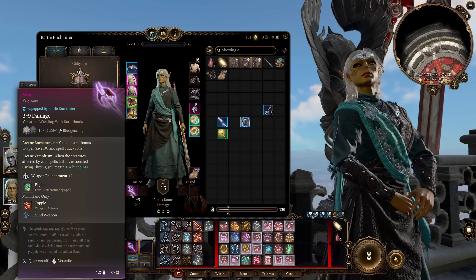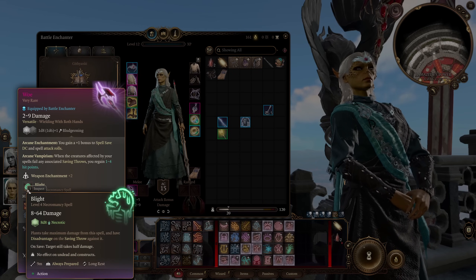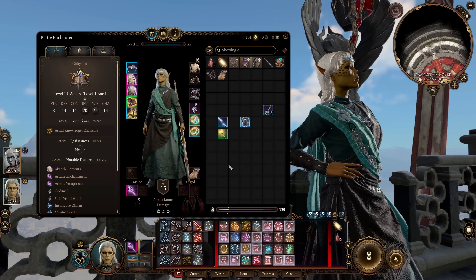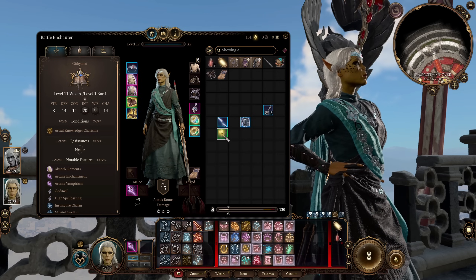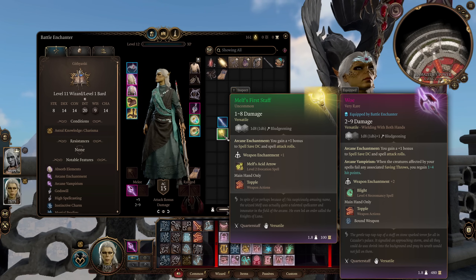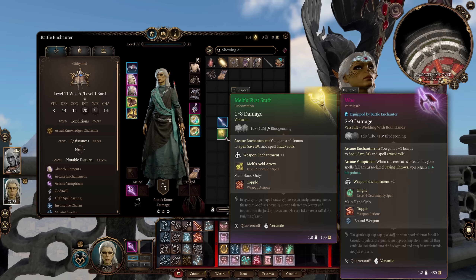It's also a plus two staff, so if you need to bonk someone, you can bonk someone. And you also do get a casting of Blight once per long rest for free. But of course that is an Act 3 option, so I do have some early game options for you. We have the Melf's First Staff, which also gives you a plus one bonus to spell save DC and spell attack rolls. It's a plus one staff and comes with a free casting of Melf's Acid Arrow — this is basically just here to bump up your spell save DC in the early game.